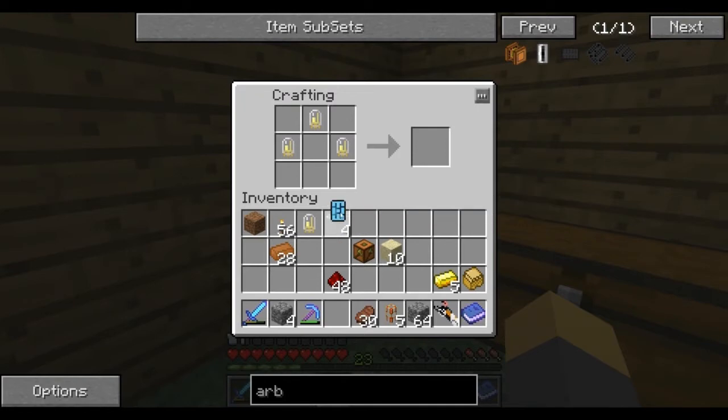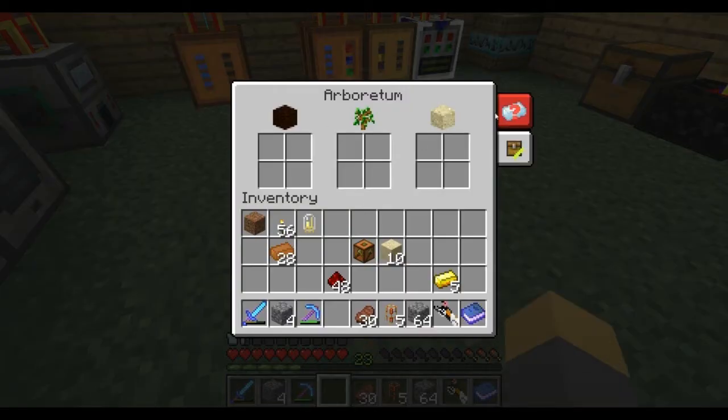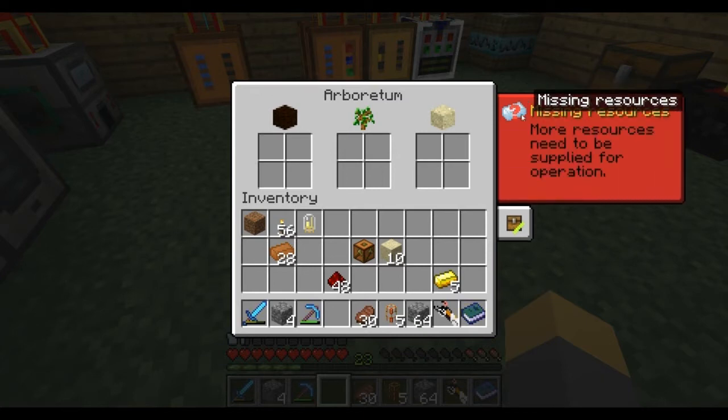I believe this is the recipe - it's almost the same as the other one. Look at that - the Arboretum is now made. Let's put this down because it actually does have a GUI.